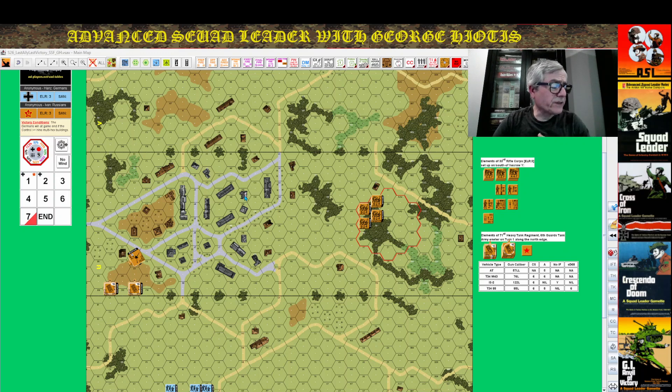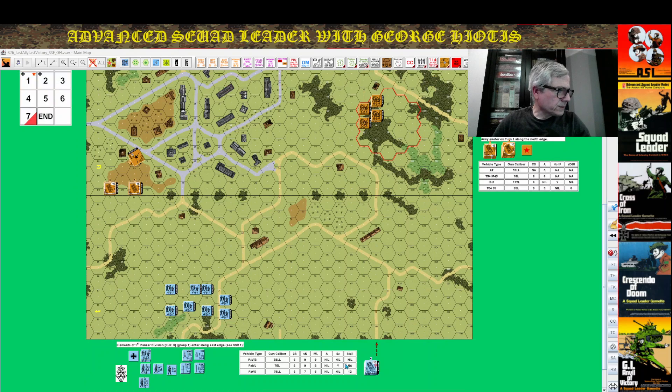Let's recap: Russians, set up your 57L for an ambush — a rear shot. Germans, assault as close to the objectives as possible. If there is a lot of potential fire in the first turn, use your tanks to discharge smoke and allow for an advance. These Panthers have 15 movement points — bring them to the line and pop smoke. That negates your opponent's attack, and they'll need hull hits with the 76L to kill, which is questionable — meaning the Russian will have to get lucky.